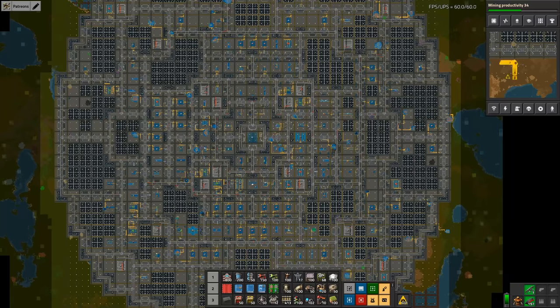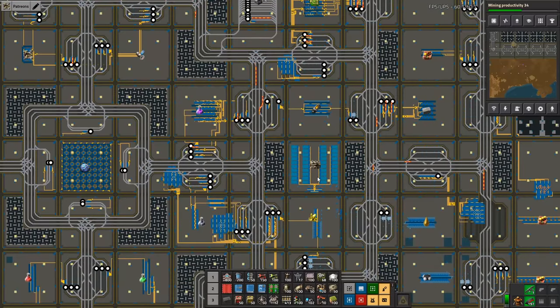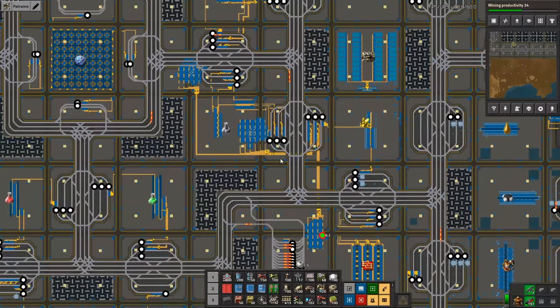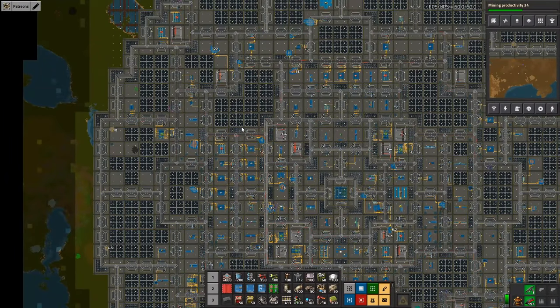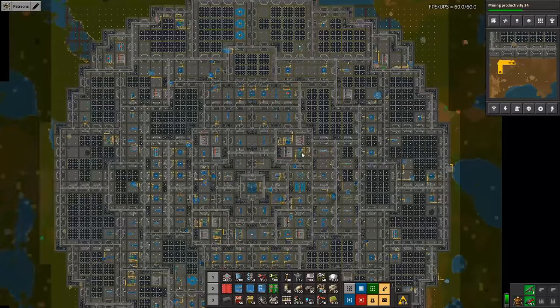Let's talk about the advantages and disadvantages of using cityblocks, starting with the advantages. The first is structure — it compartmentalizes the base through dedicated cityblocks. Each block does one thing and one thing only, which appeals to me. For a Let's Play, I can zoom in, work entirely within one cityblock in a single episode, then zoom out and move on to the next design. It also has a clear aesthetic style — very square, very 'Death Star' — but it's a Factorio thing: everything is built on a square grid anyway.